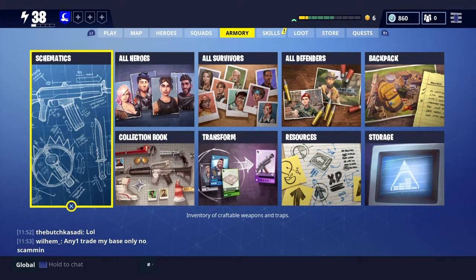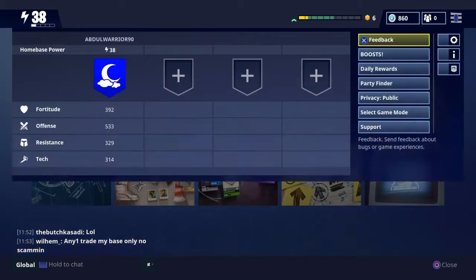Hello everyone, Abdulwarrior coming at you with a straight to the point, helpful video about how to increase your home base power and save the world. Your home base power is basically a composition of your four attributes.